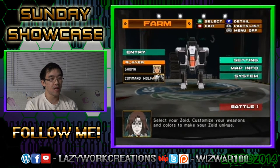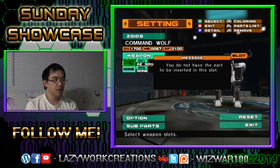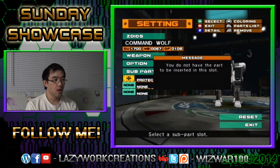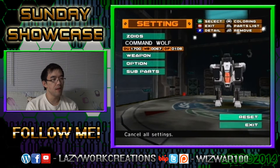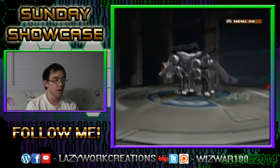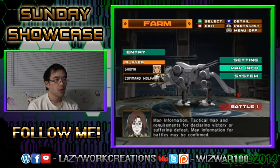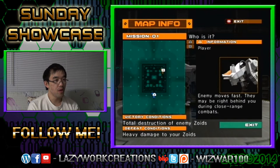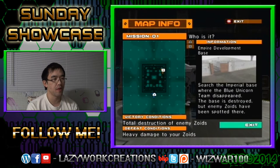The more you progress in the game, the more parts you get to customize your bot. Give it none or give it that — you don't have the part to be inserted in this slot. Give us some shields, armor — and I got nothing. We're gonna go with the Command Wolf. We can move around and look at certain statistics. I gave it a shield. There's the booster. Map info — get to intel. I'm where the A is, and B is where I'm supposed to go. Total destruction of enemies; heavy damage to your Zoids is how you'll lose.